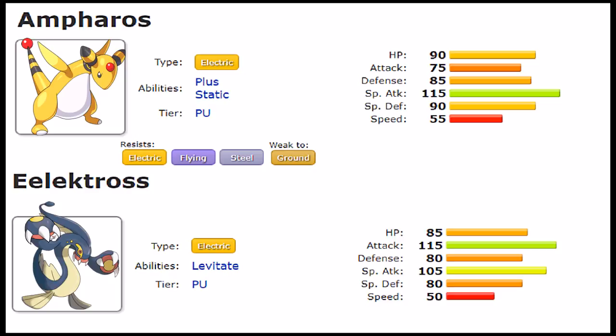That said, a Pokemon is only as strong as its movepool makes it, and the match isn't over. Let's talk about relevant moves and what's different between them. First, what they share: both get STAB moves including Thunder, Thunderbolt, Discharge, Volt Switch, and Wild Charge, as well as Thunder Wave. Outside of that, they share screens and a few filler moves like Brick Break, but they start to separate pretty quickly after that.